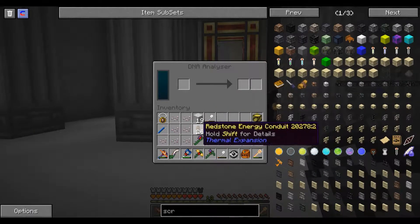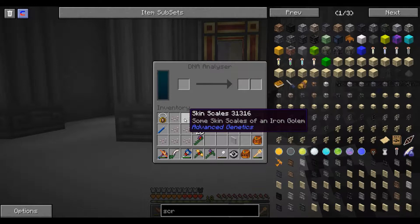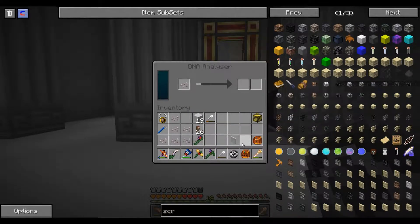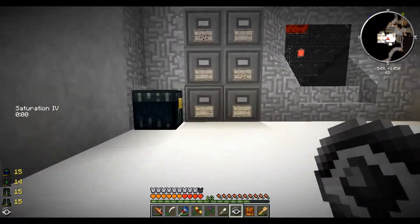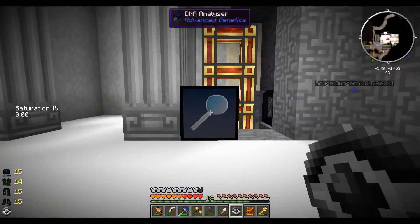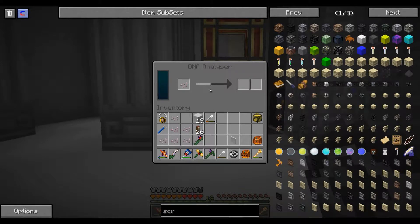Anyways, what you do with these - we got power so they can take power from this - is you put it in here. I think I have... yeah, I got two already. Put it in here - oh, this takes a while.